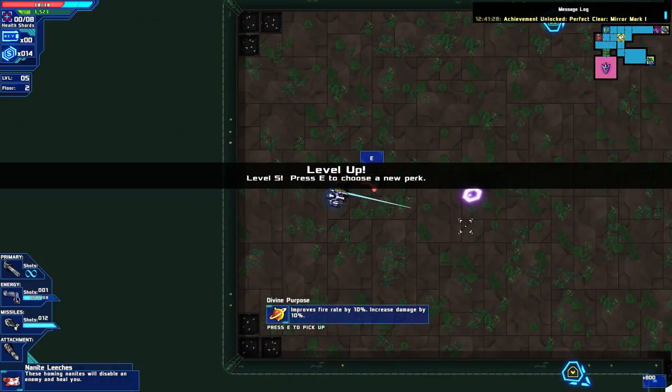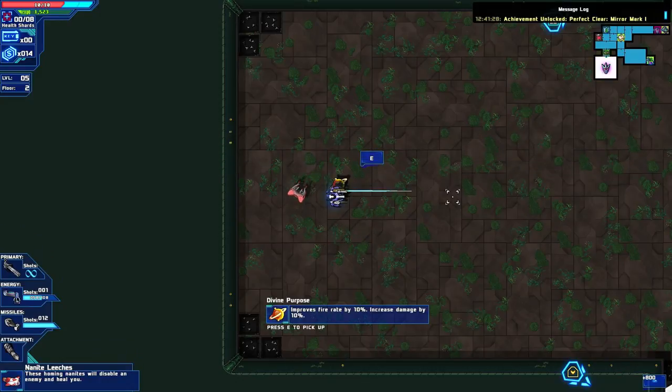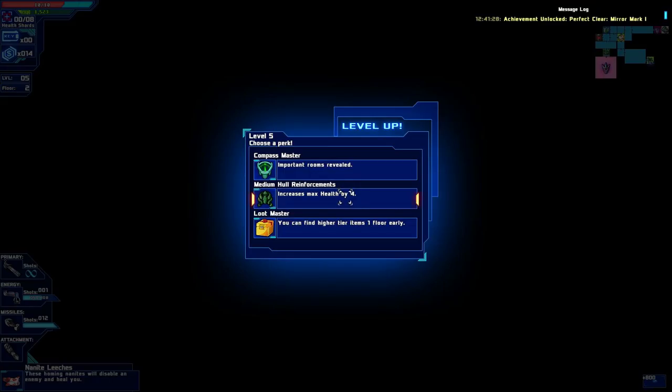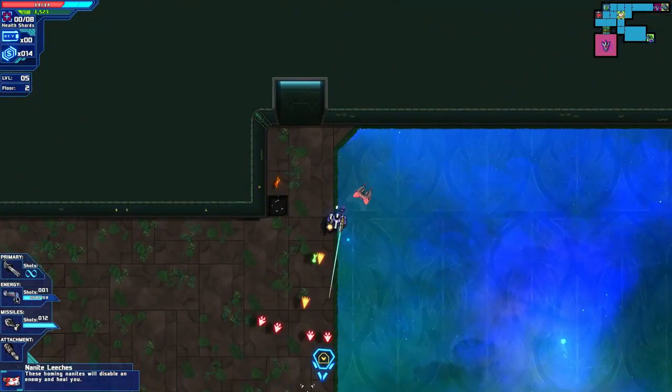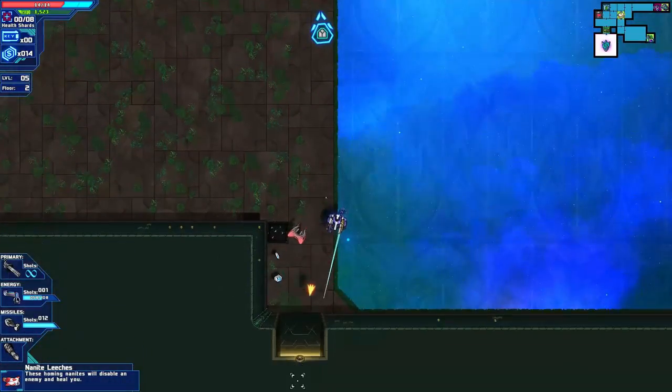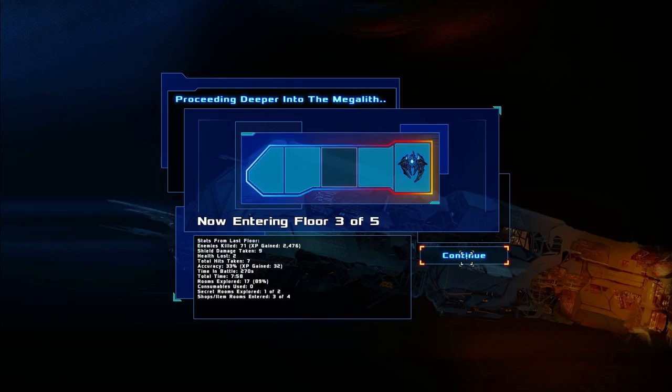I knew that was gonna happen. Improve fire rate by 10%, increase damage by 10% — that's awesome, let's pick it up. Level up — help, important rooms revealed. You can find higher tier items one floor early. I'll go for help right now. Let's go to the next floor — continue on.